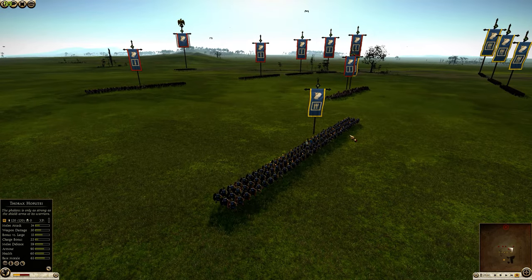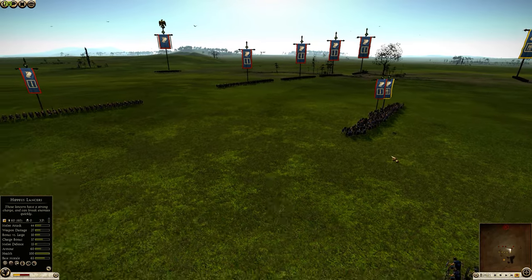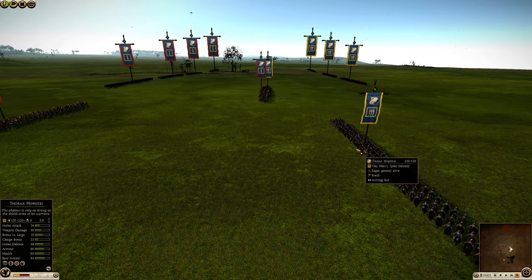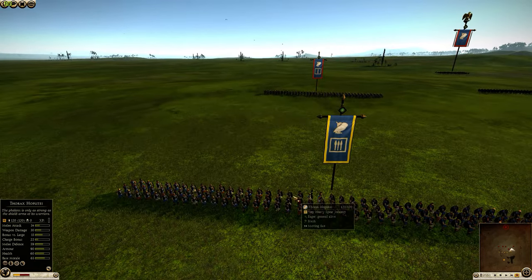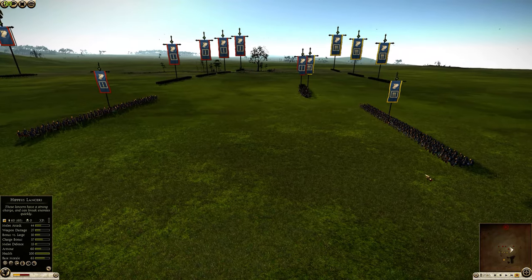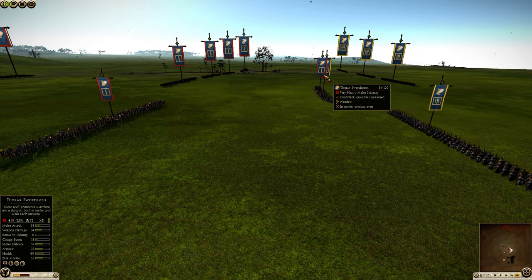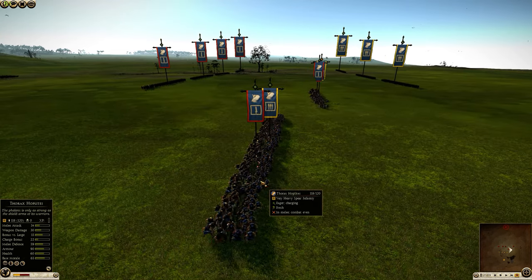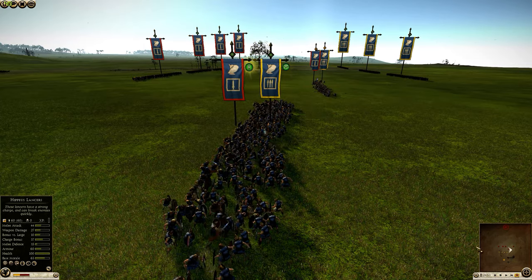In this next test we're going to have formation attack on, which means less penetration into the unit, less men in contact, just lining up the unit to make sure we get a good charge. Here you can see the Thorax Swords and Thorax Hoppetes are very evenly matched. We're charging in and activating Phalanx and Shield Wall at the same time — no formation attack.